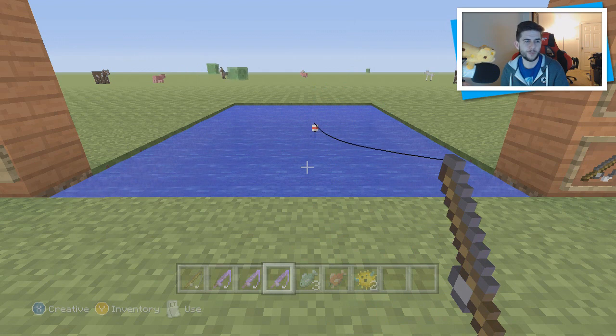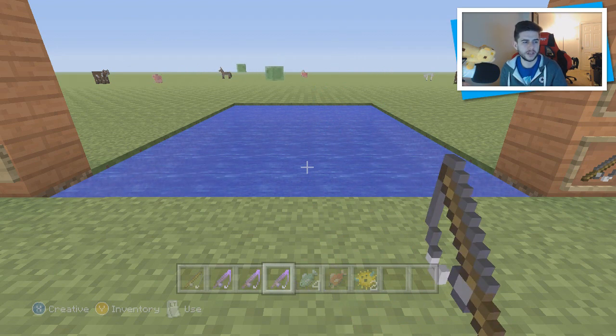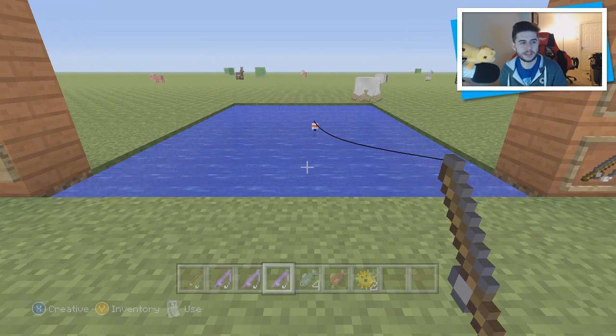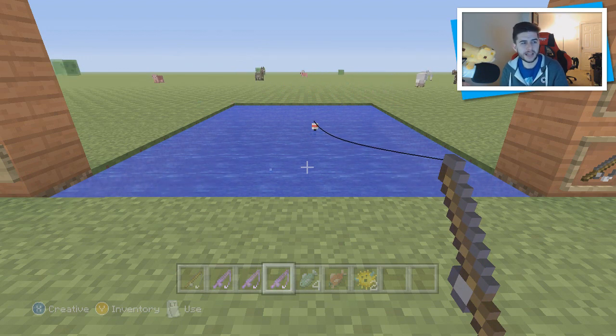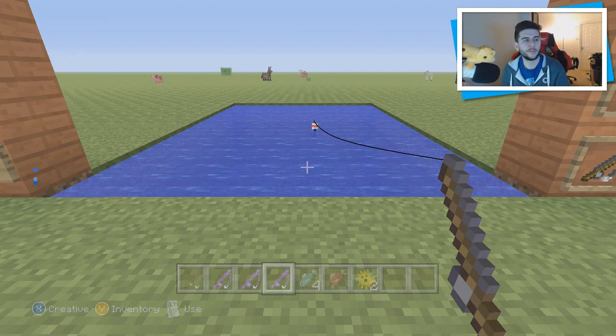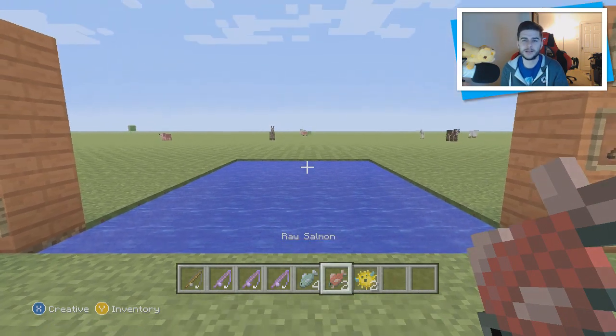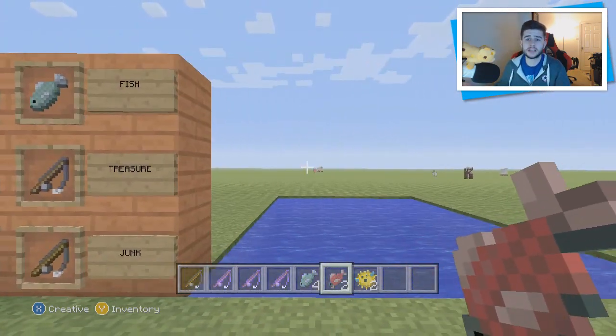If you guys have been messing around with this, let me know in the comment section what you caught. We got ourselves a puffer fish — let's give this a few more goes. If you really want to push your percentage of capturing things, put both lure and luck of the sea on one fishing rod. We ended up with a clownfish, so we've successfully caught all types of fish. Note that you can't eat the puffer fish — I believe they're used for potions which we'll talk about in another video.